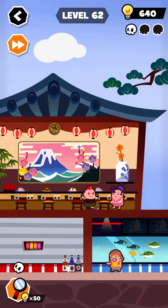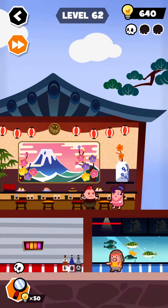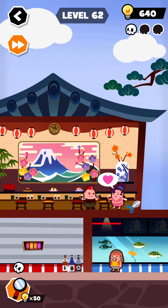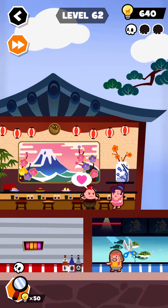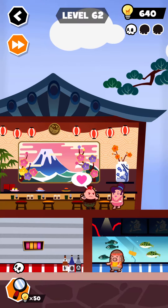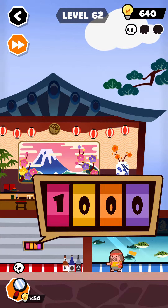Tap again and again. Now pick this one and put it over this point. After that, tap on this one and cut this. Now tap on this one and swipe like this.